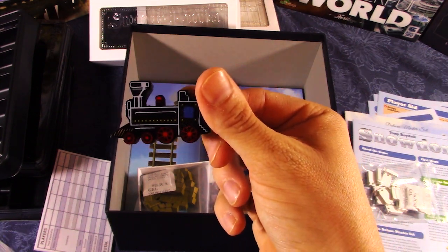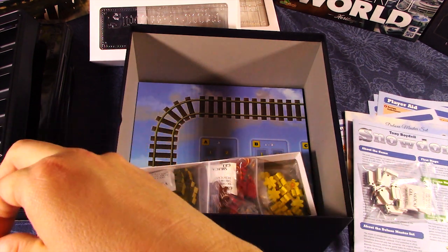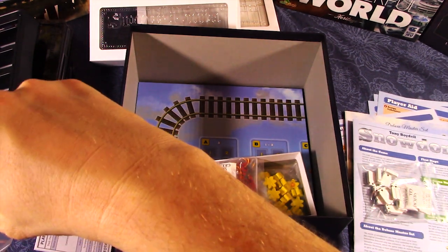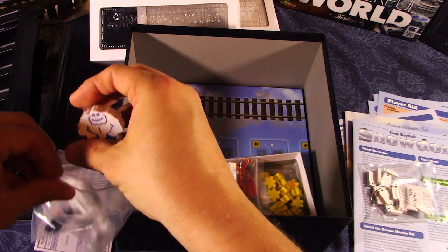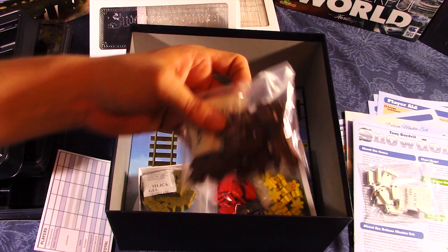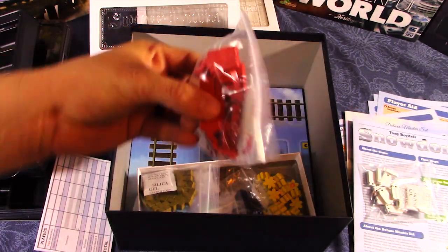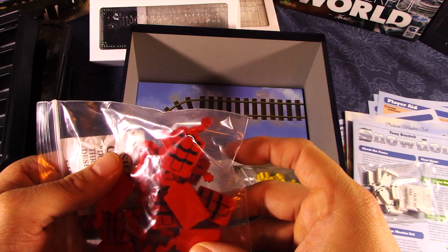This pack also contains a locomotive train meeple, a little axe meeple, a hammer or shovel meeple, and a railroad track meeple — all unique and different. We have a bag of wooden log meeples and a bag of dynamite meeples — literally dynamite token meeples. Those look great.